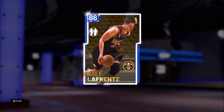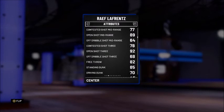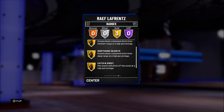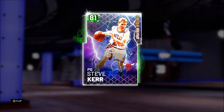After Tom, we have the 86 overall Sapphire Raef LaFrentz — 89 offense and 80 defense. His three ball is looking pretty good for a five: 92 open shot 3, 78 contested shot 3, and a miserable 68 off dribble shot 3. This card comes with three gold badges: mid-range deadeye, deep range deadeye, and catch and shoot.